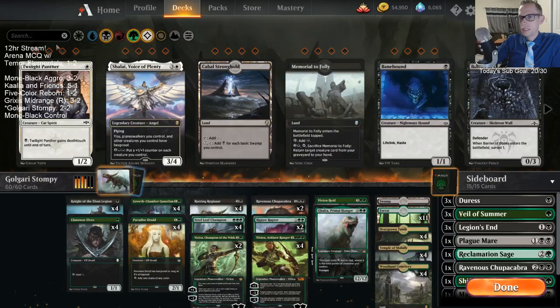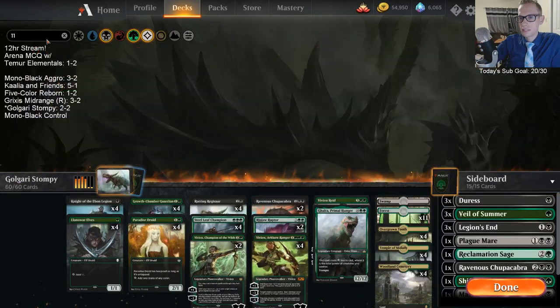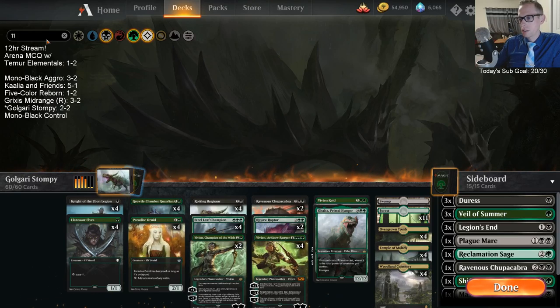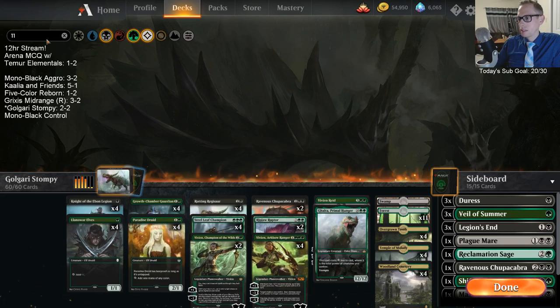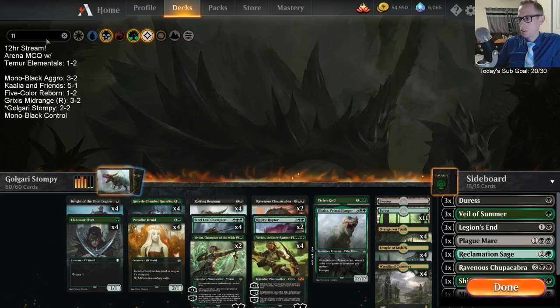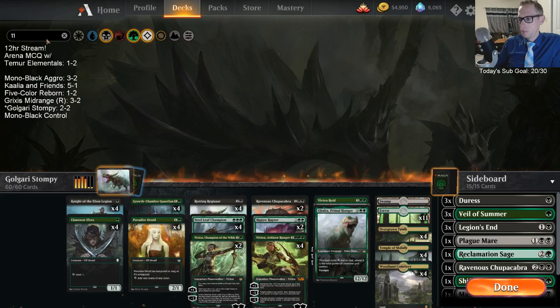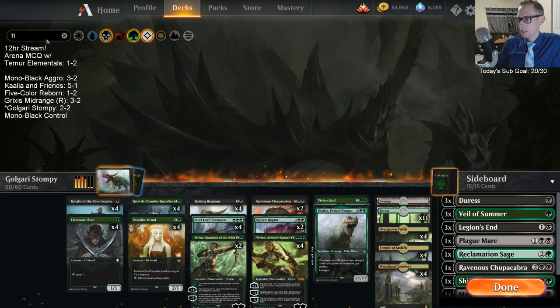Alright, so there's our deck. That was an impressive looking version of Grixis, especially against our creature deck. I thought we had that pretty well in hand — after we Duressed away the Ritual of Soot and they had nothing in hand, I thought we had it. But the topdeck of Nicol Bolas Dragon God found him, and that got him there.